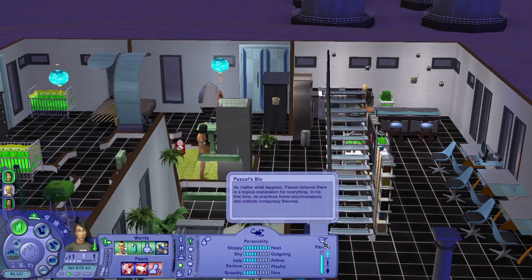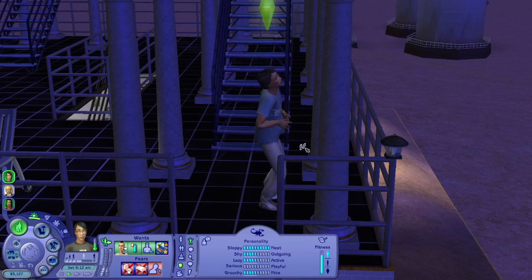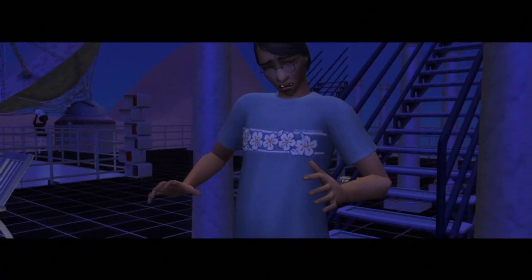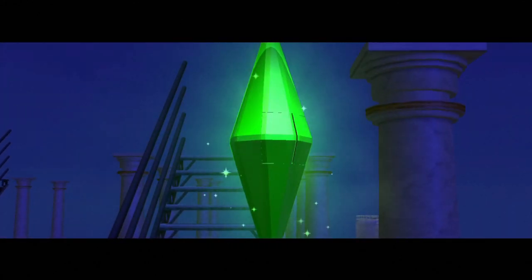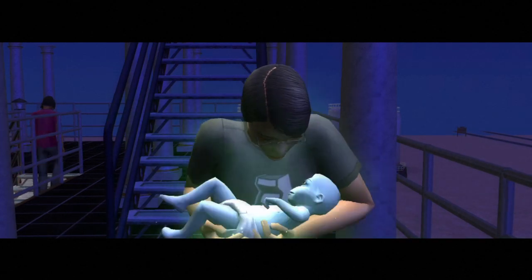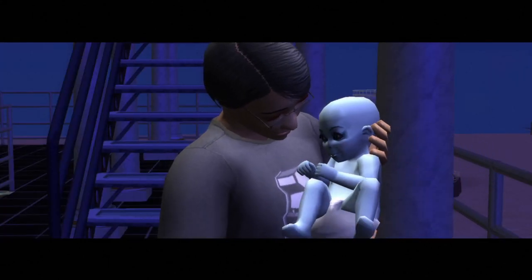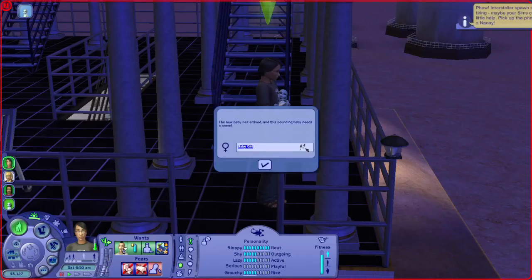'No matter what happens, Pascal believes there's a—' okay he's giving birth! Drop it — well, don't drop it. It looks blue, I thought it was supposed to be green but it looks kind of blue. It's a girl!